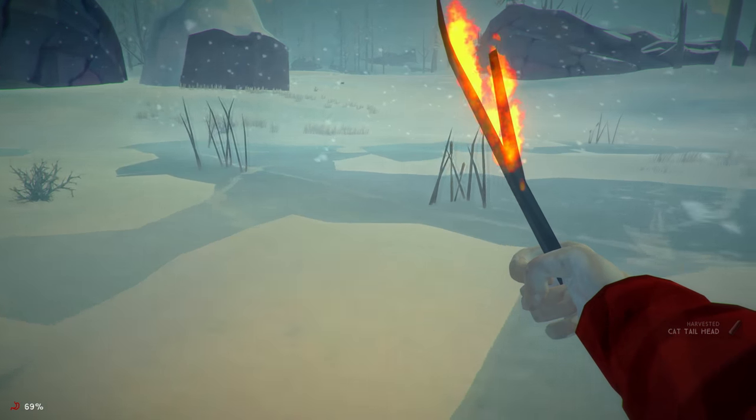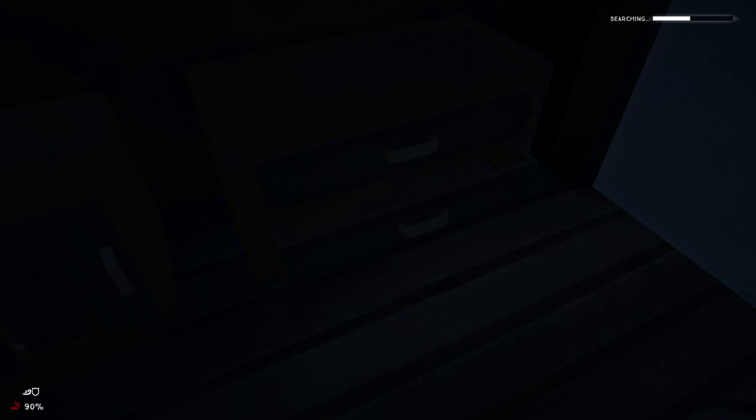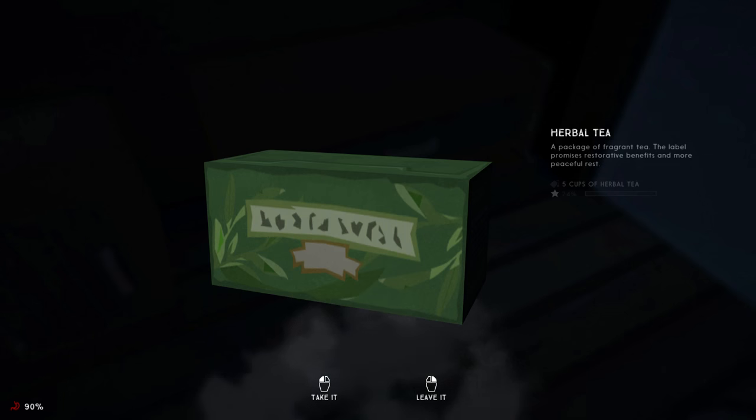Cattails are also typically found near frozen water sources such as ponds or streams. To go along with the harvested food sources, always be on the lookout for herbal tea packs and coffee tins. Besides providing valuable afflictions, remember that they too give 100 calories when brewed and drank.